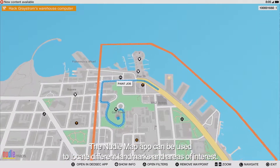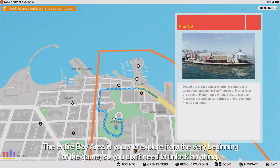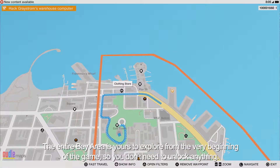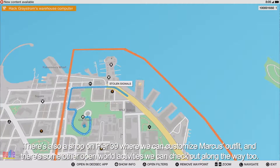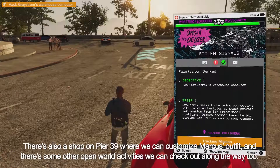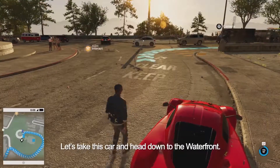The Noodle Map app can be used to locate different landmarks and areas of interest. The entire bay area is yours to explore from the very beginning of the game, so you don't need to unlock anything. There's also a shop on Pier 39 where we can customize Marcus's outfit, and there are some other open world activities we can check out along the way too.